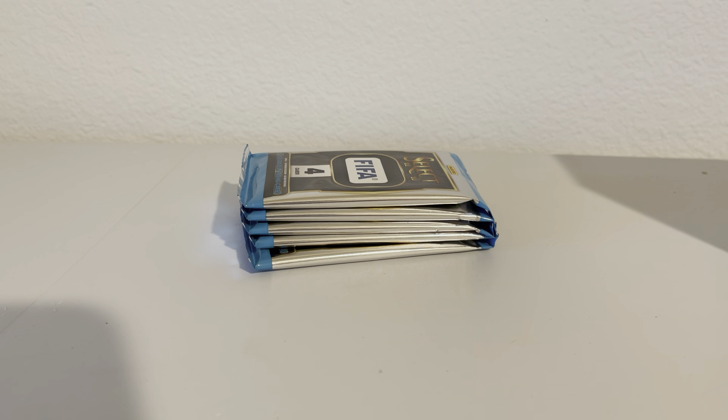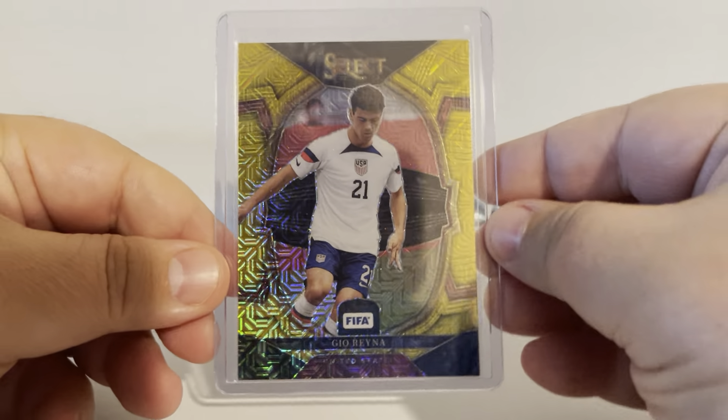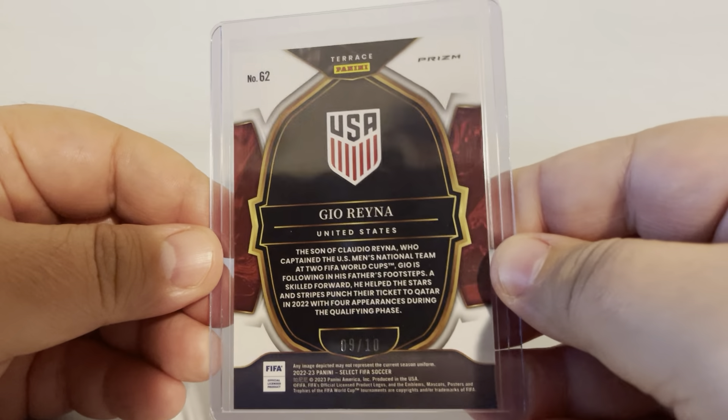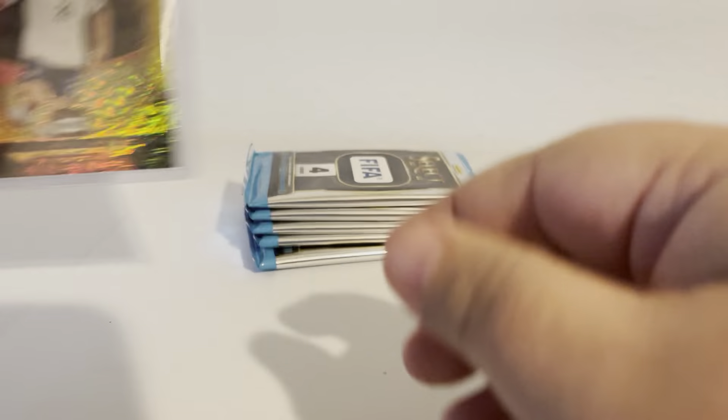I think that means the only way to go up from here would be to get a ridiculous auto, or can we pull a gold per box? Crazier things have happened. Anybody that's watched me open Topps Finest — I pulled two red out of fives in that when I've seen people open cases and have yet to do it. So that's how we start right there. Little Team USA. I like it.